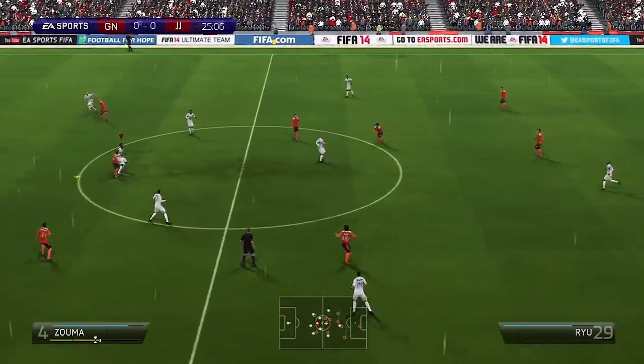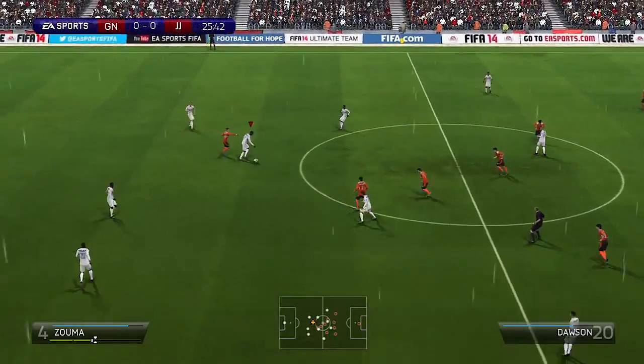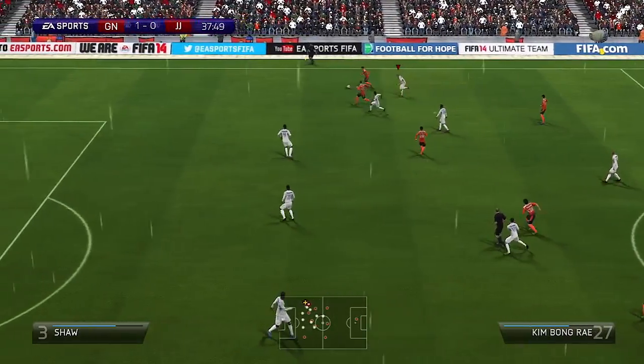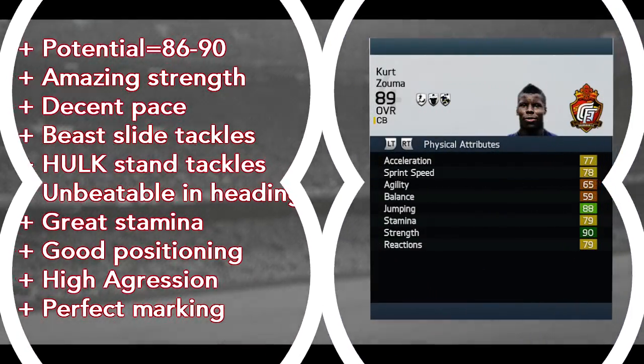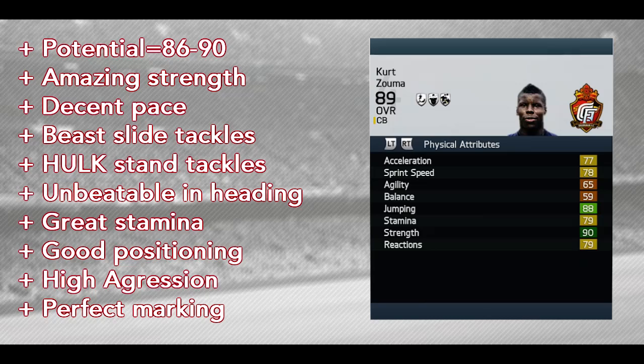One thing about Kurt Zouma: he wins every single header. He is 6'3" with 88 jumping and around 90 heading accuracy. You will be able to score really nice goals from corner kicks and crosses if he gets inside the box. I've scored some really good goals with Zouma as a center back. I just showcased his defending because that is the main thing I wanted to highlight about this defender.